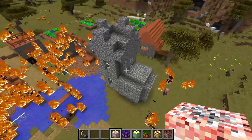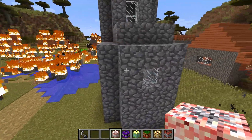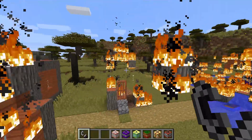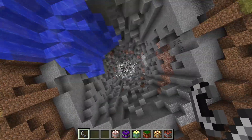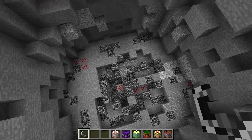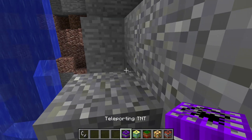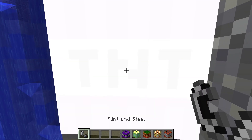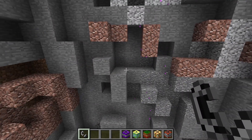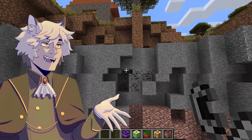Now we got the Mining TNT. I think this just makes a hole straight down to bedrock. Let's place it there and see how far it goes down. There's fires everywhere — holy crap, that made a bigger hole than I expected, it went straight down to bedrock! Then if you're stuck in this hole, I assume you can use this Teleporting TNT. Wait — it teleports randomly, it doesn't teleport things, it teleports itself and blows up in a random location.